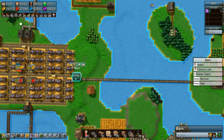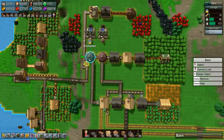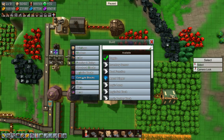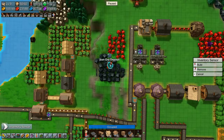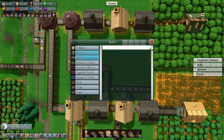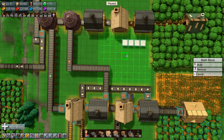Down here we are making a ton of stuff - we're making way too much fire ether. Let's just pause real quick here and let's set up a bit of inventory censoring here. Set it up here, we need four, and we need a math block.